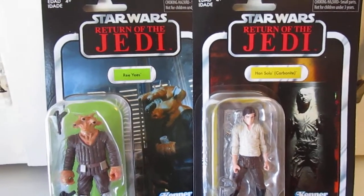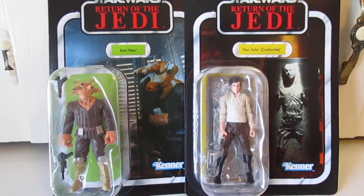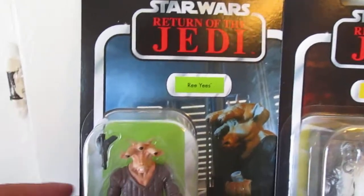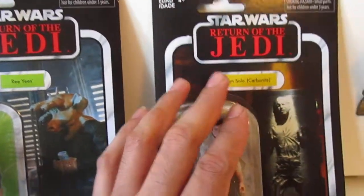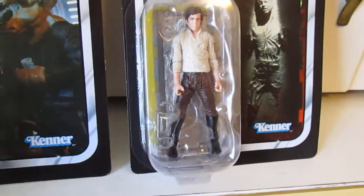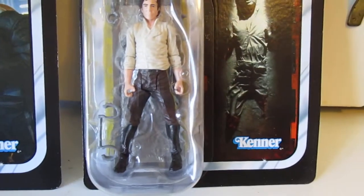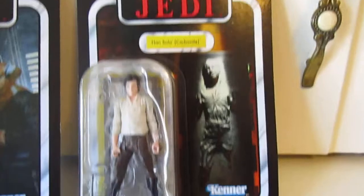Hello everyone, this is Gabcatchy for 2. So here are the two figures from the Jabba's Palace playset: the Han Solo in Carbonite and Ree-Yees. I will be opening these because they're going to be part of my display collection. I mostly wanted this for the Han Solo because I'm going to have him on the Desert Skiff — I'm making a diorama of that. But let's take a look at that card art.